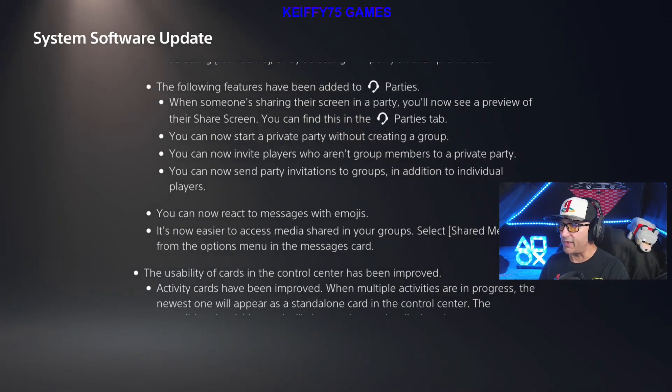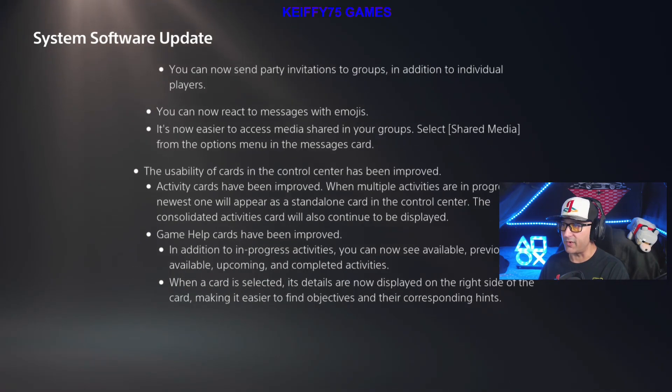The following features have been added to parties: when someone is sharing their screen in a party, you'll now see a preview of their share screen — you can find this in the Parties tab. You can now start a private party without creating a group. You can now invite players who aren't group members to a private party, and you can now send party invitations to groups in addition to individual players.